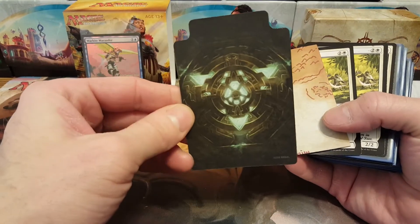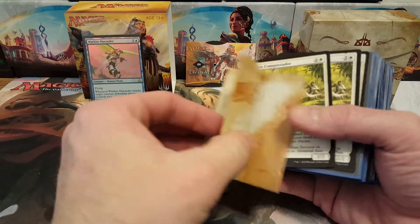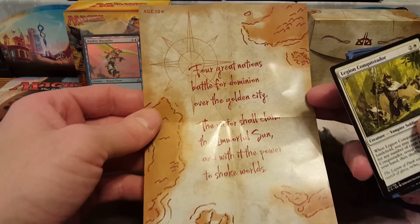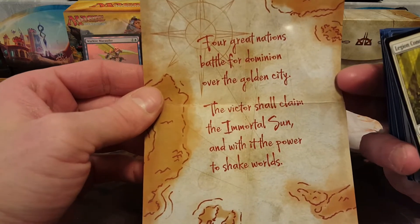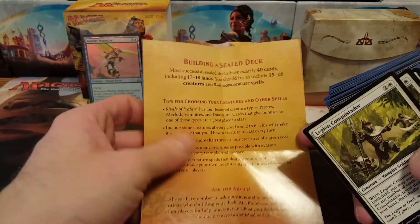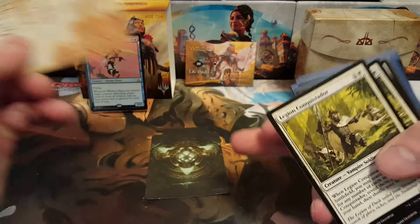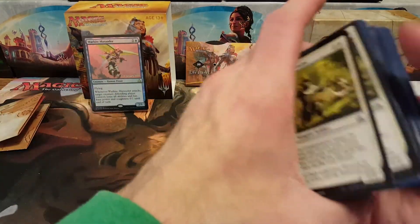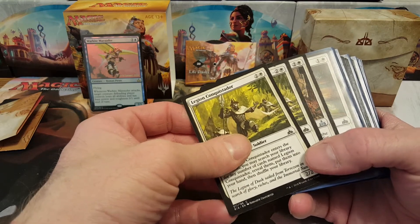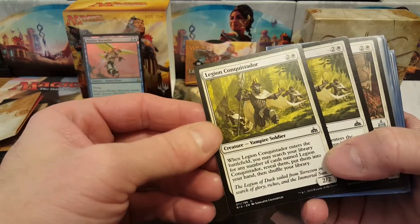We got the little Immortal Sun divider thingy and the pamphlet. 'Four great nations battle for dominion over the golden city. The victor shall claim the Immortal Sun and with it the power to shake worlds.' There's all the stuff for building a deck and sealed. I'm gonna go through white, blue, black, red, green, multicolored, artifacts, and lands — other than basic lands.